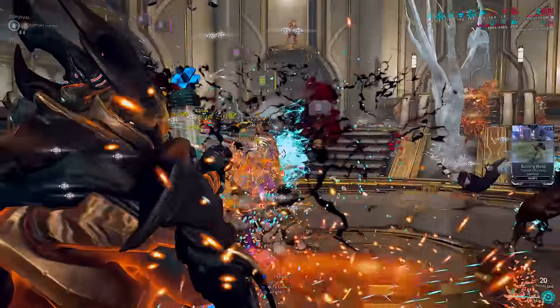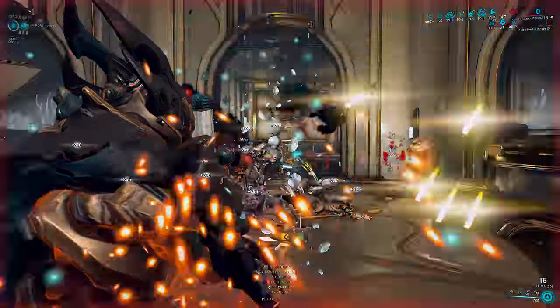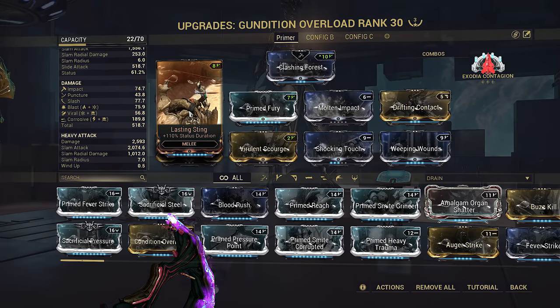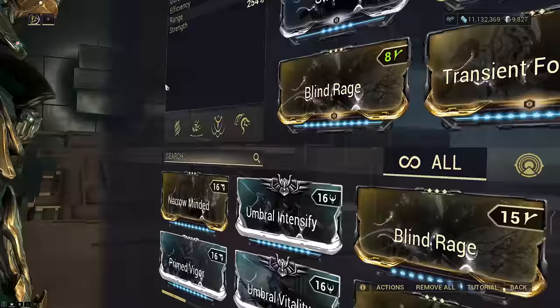You actually don't even need to use this, but I just want to show you what primer to use if you're considering taking this Chroma build into Endless Steel Path. The Lasting Sting also extends all status effects inflicted by this Zaw to 12.6 seconds. Now for the feature of the show — Chroma himself. This is his build today, and it's a very unorthodox Chroma build.